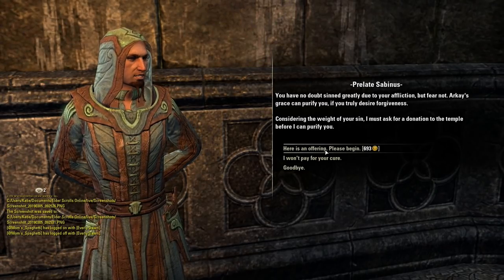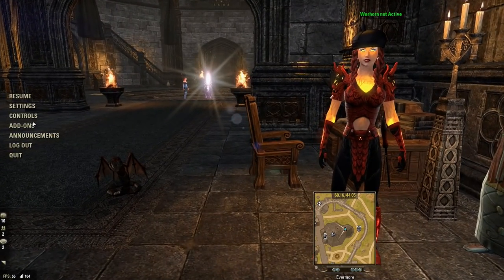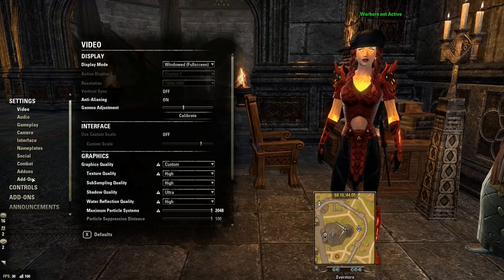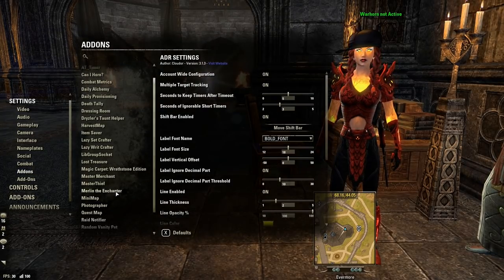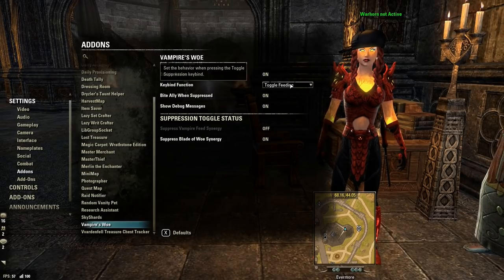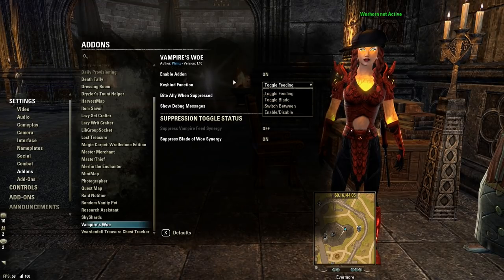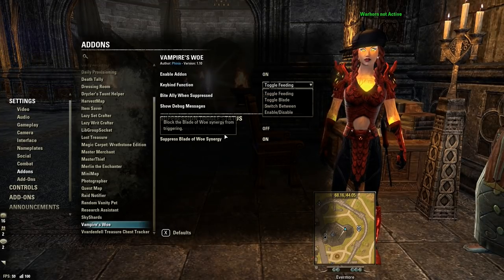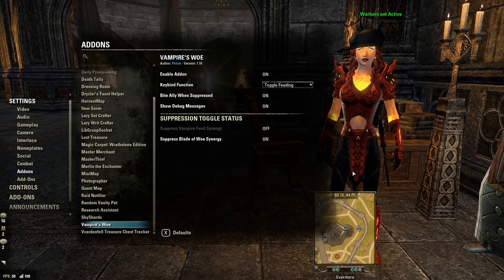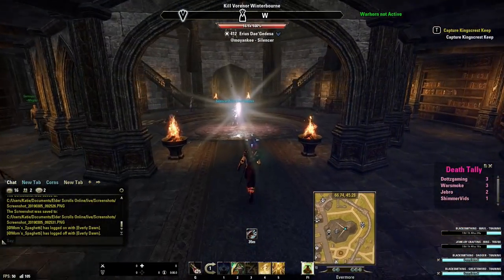Some tips and tricks for Vampire: download the Vampire's Woe add-on so that you're not constantly fighting over the Feed or Blade of Woe synergy — it's super annoying. I'll link that add-on below. For leveling, I recommend becoming a vampire early so that you're leveling the skill line while leveling your character, as it does take some time. You won't need to slot abilities to increase your skill line XP, but you will need to slot abilities if you want to level those specific abilities.